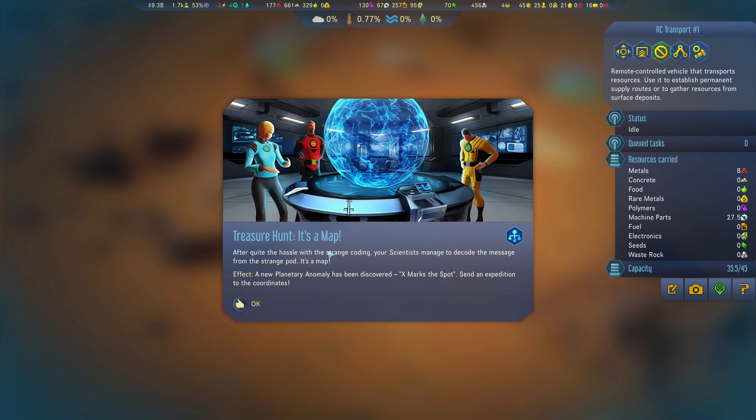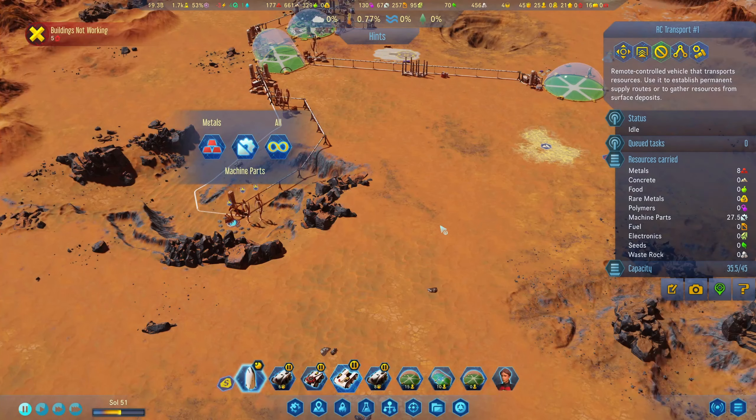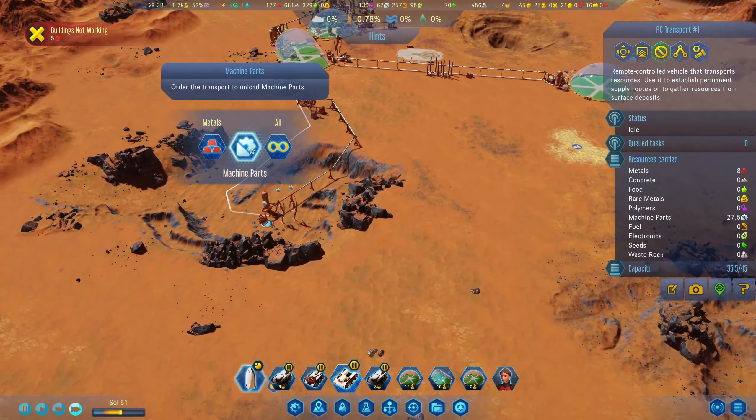Treasure hunts — it's a map! After quite a hassle with the strange coding, your scientist managed to decode the message from the strange pod. It's a map. A new planetary anomaly has been discovered. X marks the spot — send an expedition to the coordinates. Oh right, I like that.